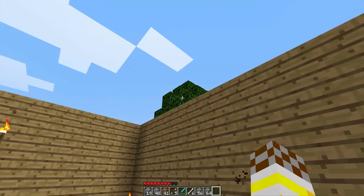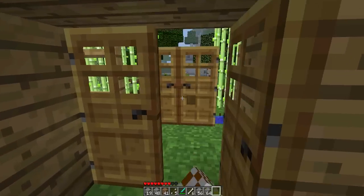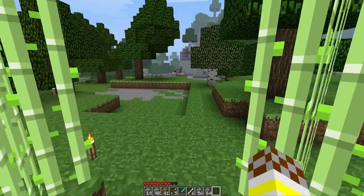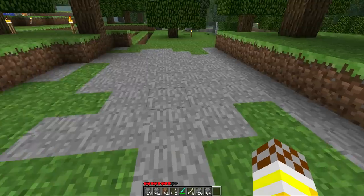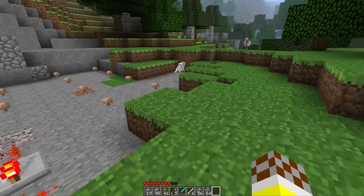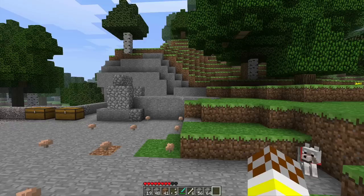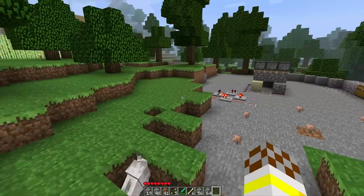I think I should cut down that tree because spiders always spawn there, but I just let them come in and attack me. Maybe I should build an equipment dispenser here — like, where you walk through and it gives you all your equipment — or a doghouse where you step on it and it gives you a wolf.